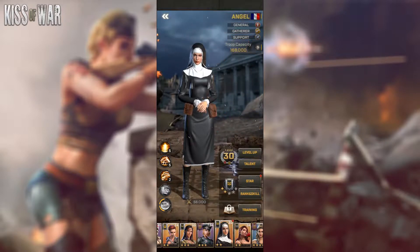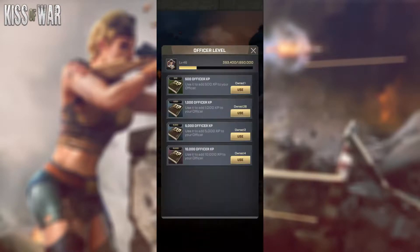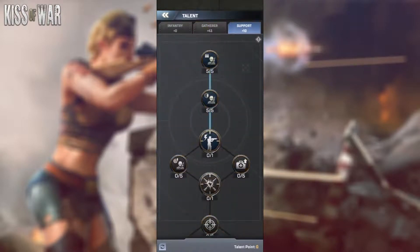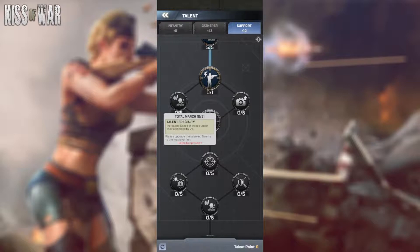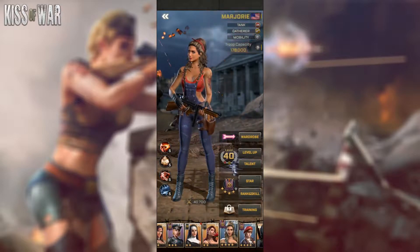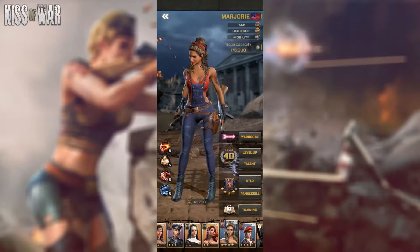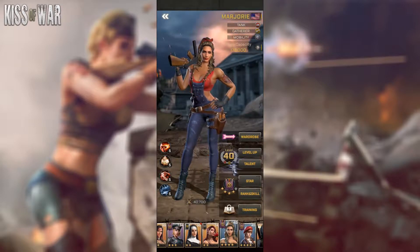Another thing to consider in the talents, especially for late game and advanced players who have leveled their officers to a high level: go for movement speed. There are two movement speed talents — Total March and another one — that increase the movement speed of your troops. You should consider this in the late game, because if you already have your combat officers leveled up, increasing the movement speed of your gatherers is important. When your troops are walking, they are not gathering.